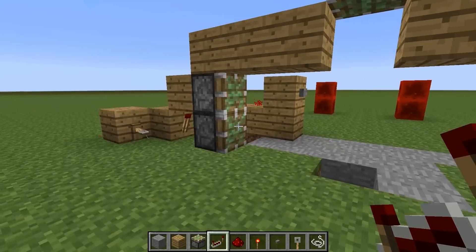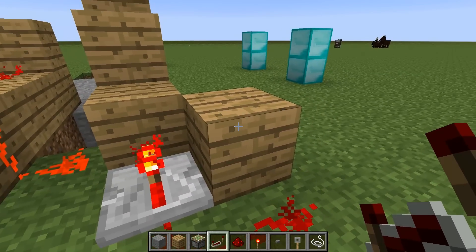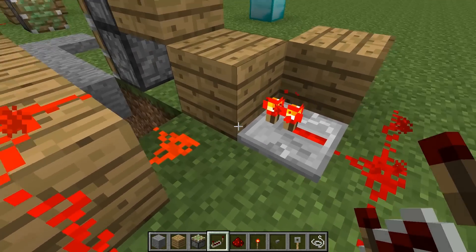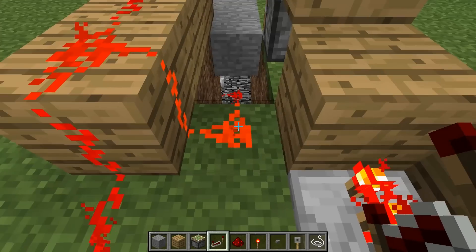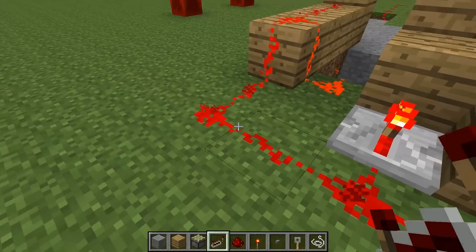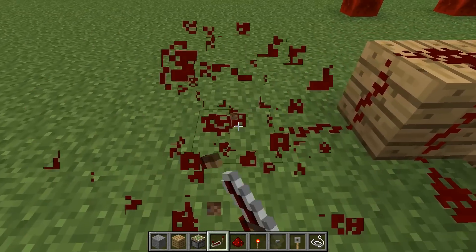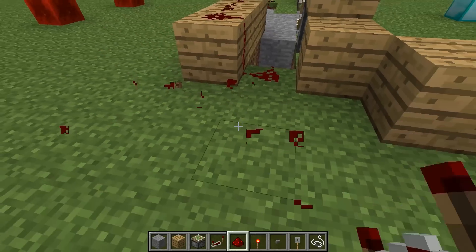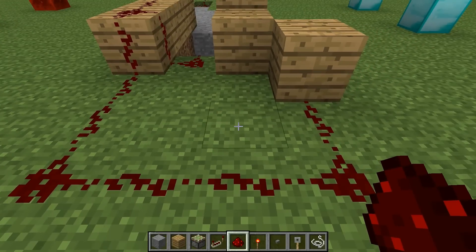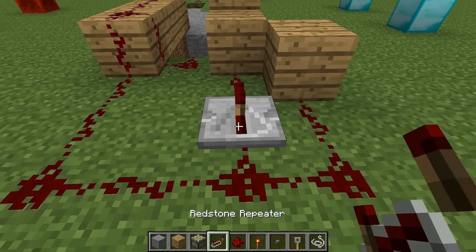I'll just show you what happens here. For some reason, because this block is charged, it's keeping the repeater charged. It basically locks everything into a sort of stasis — it's keeping this block charged, which is sending power into this wire and keeping everything around here charged. You try to cut corners and it just flat out doesn't work. So to actually get this to properly work, you have to use extra space and connect things up like this, then place an extra bit of redstone there and a repeater right there.